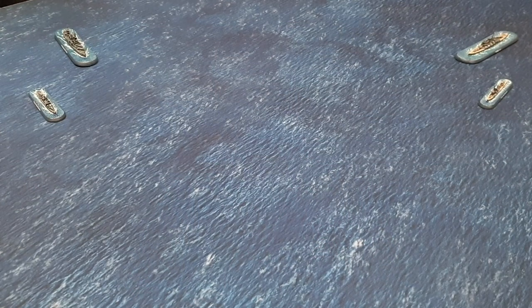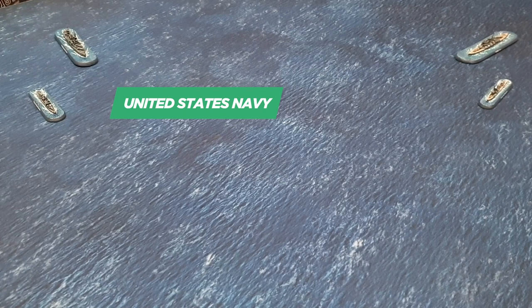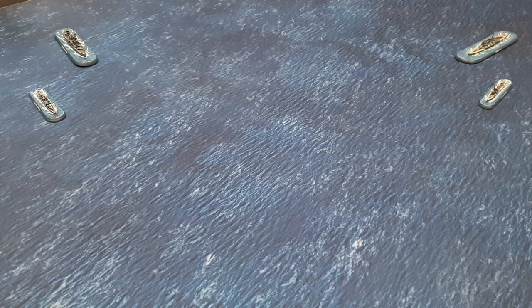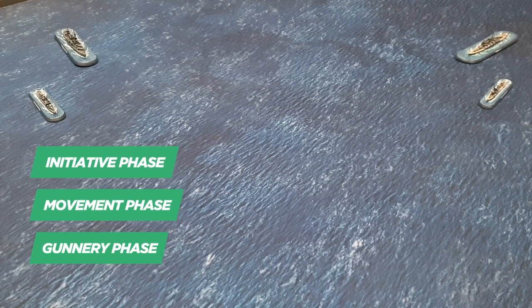As you can see we have two small fleets set up here — the Imperial Japanese Navy and the United States Navy. We're just going to do a quick overview of the game turn to start with. Each turn of the game has four distinct phases: the initiative phase, the movement phase, the gunnery phase, and then the end phase.